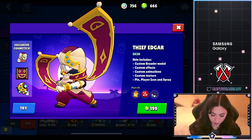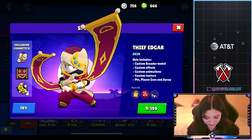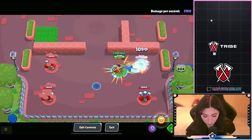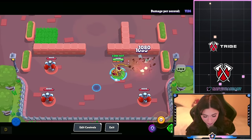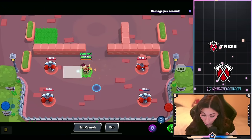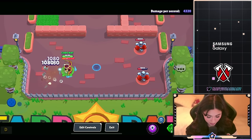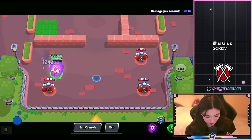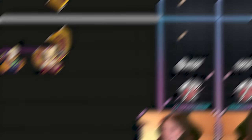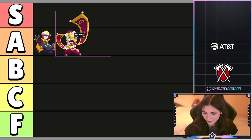This skin is gonna be 199 gems. I'm really liking it — I love this theme, it looks really really cool. The shoot animation is really really nice. I love the sand that is wrapped around him when he jumps. It looks really cool with hypercharge too — that purple and sand color. Edgar's skin, I think it's gonna go with the Chuck skin. I really do like it — A tier.